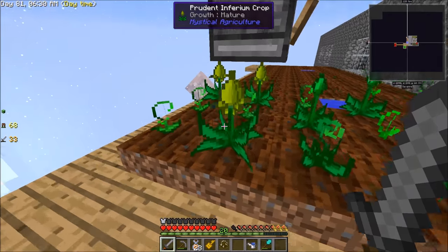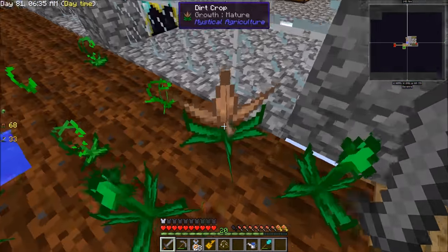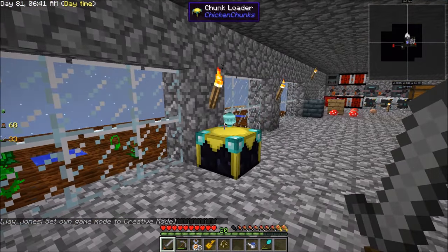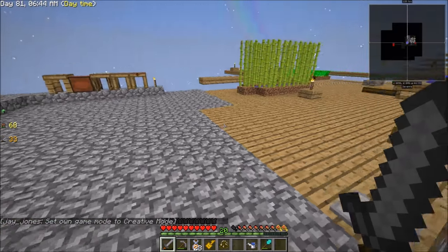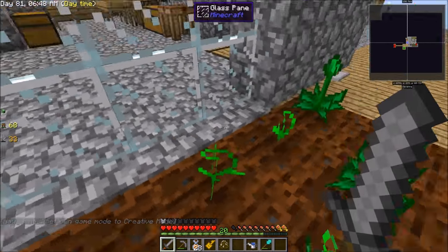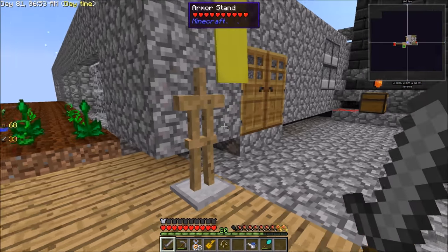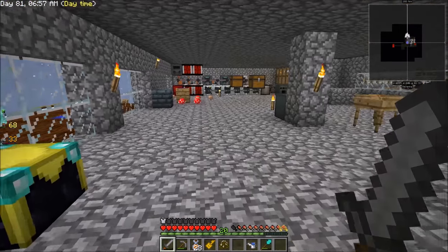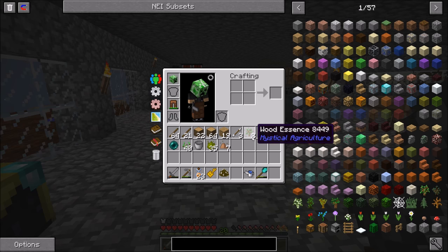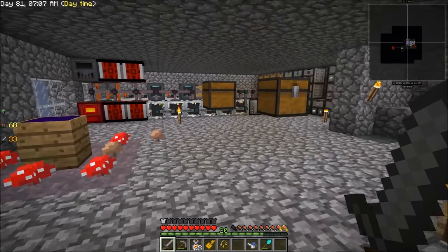Today I want to start working on chickens. I've been doing some concept sketches for the actual base that we're going to start building out. Oh, by the way, these crops over here are wood - I started throwing them down. I didn't know what else to move into next as far as tier one stuff went, so I figured wood and nature are the next two. But that's just wood essence.